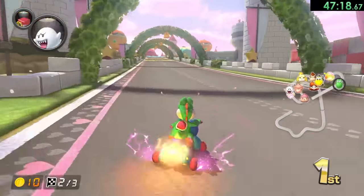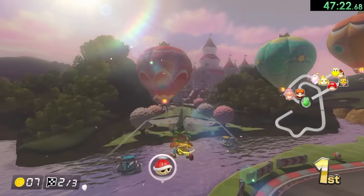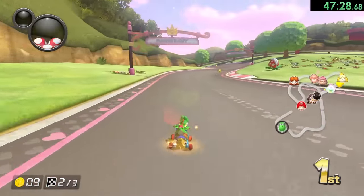I will take the double item box there — give me something good. A banana, and Boo also takes my coin. And then we get hit by lightning, and that stops the red shell from hitting. What was that sequence of events?